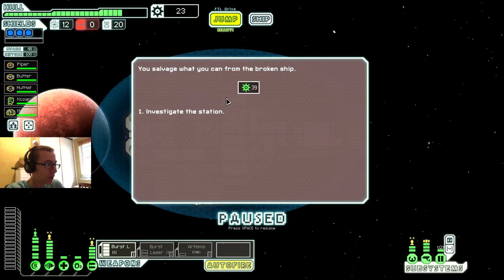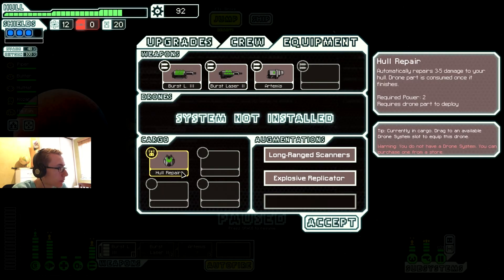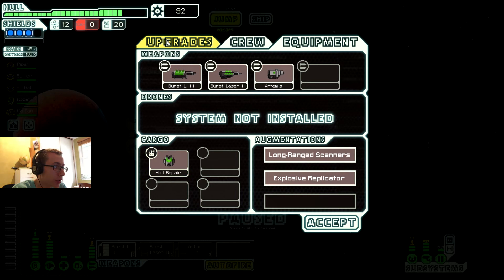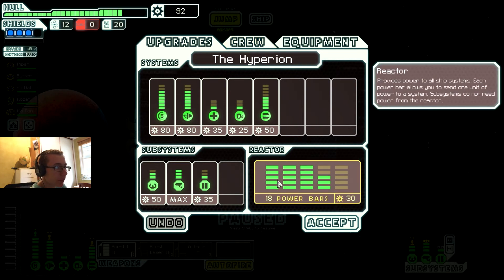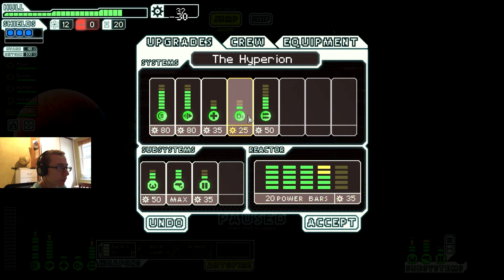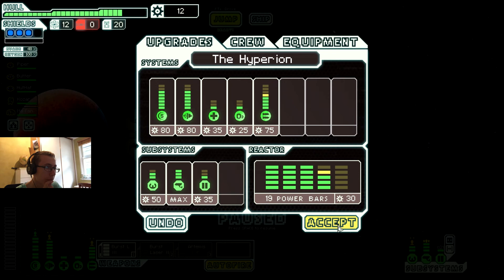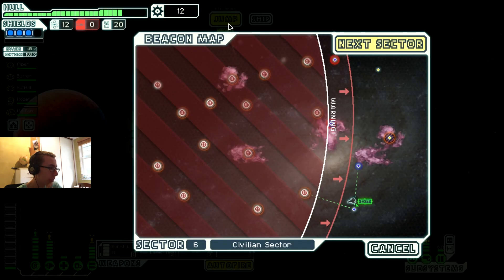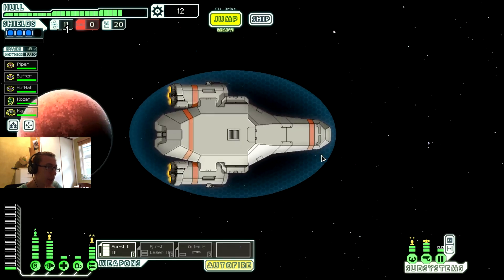You salvage what you can from the broken ship. The station was apparently designed to outfit rebel ships with drone systems — you find a functioning schematic. It's a hull repair drone: repairs 35 damage to your hull, parts consumed once it finishes. Oh wow, that's really good actually. It would take a lot of scrap to do this. And now let's move on to the next sector. Okay, this is where it gets tricky.